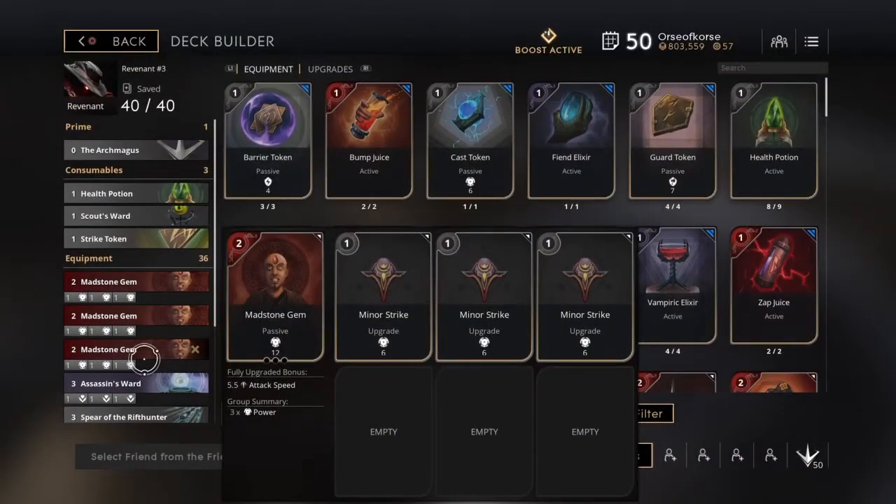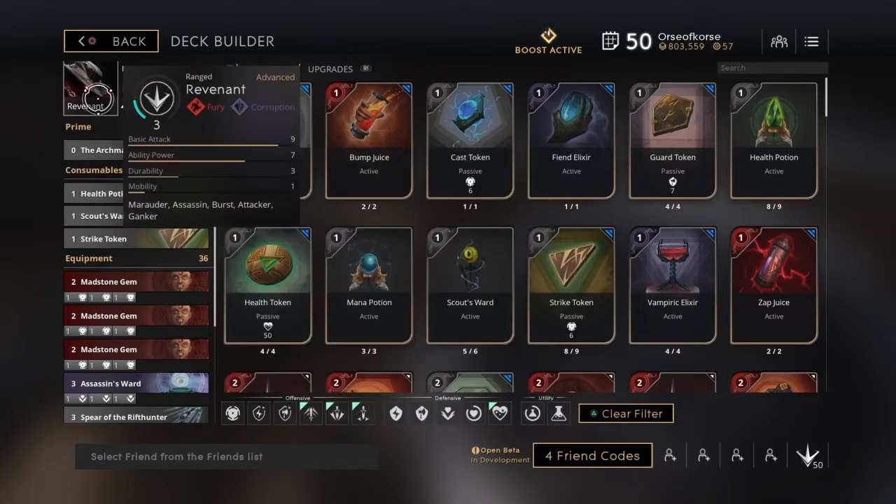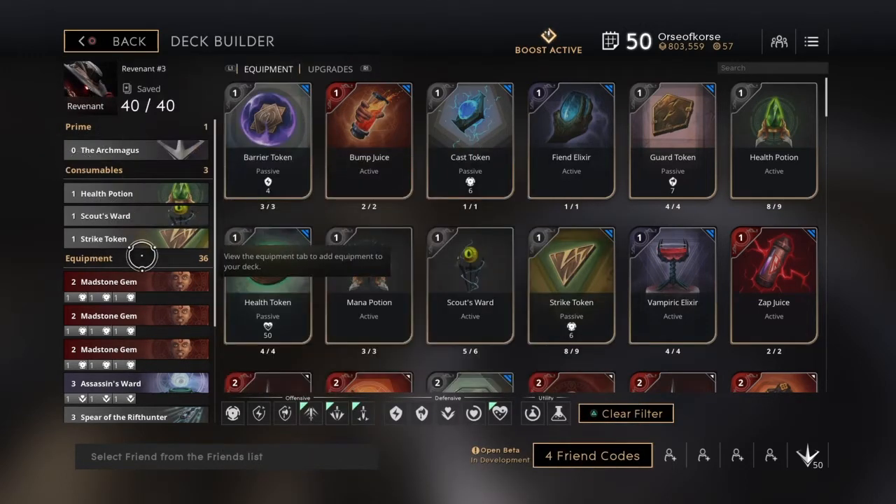What's up people, it's the Corsair coming at you with another Paragon deck build. Today we're going to be looking at the new hero Revenant. I've been seeing a lot of people talk about different deck builds you can go for him. My main deck build is all power, ability pen, and 10% lifesteal, but I tried out some other deck builds so let's go ahead and go through them.